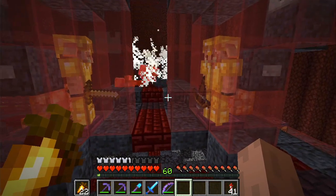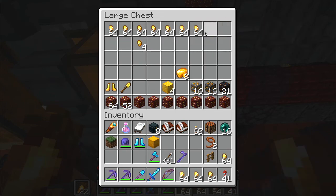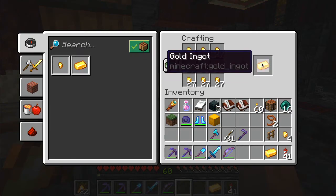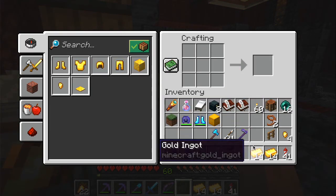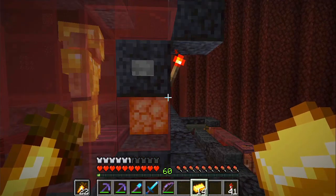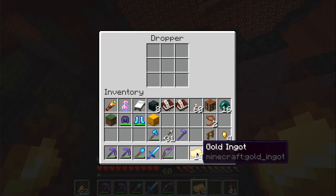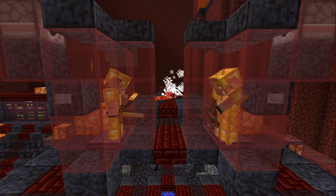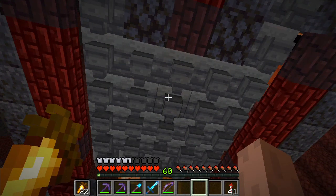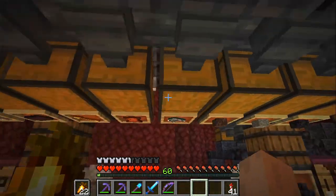Down here I have my two bartering piglins covered in gold. Let's see if we can demonstrate - if we take four stacks of nuggets, that's twenty-eight ingots, so fourteen each. Put these in the droppers, push the button, and they start to barter. Also a Logical Geek Boy design. The drops from zombified piglins and from the bartering goes into the storage system here, so we get a lot of nice stuff.